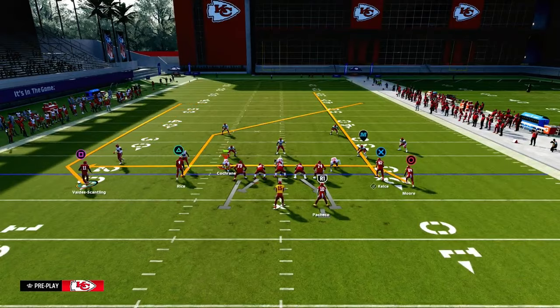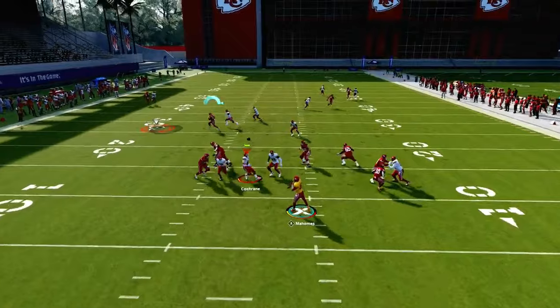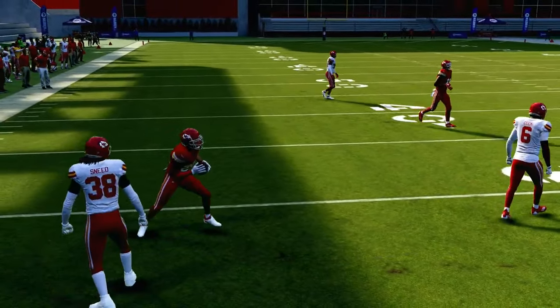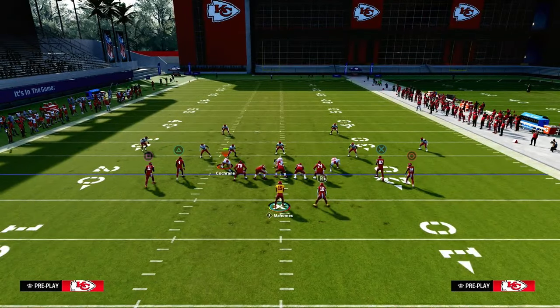One thing you can do is create a motion out on this little wheel. Against press man-to-man, that creates a little better spacing for this play. As you can see, that drag is just absolutely lethal against man-to-man coverage.